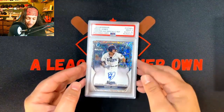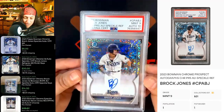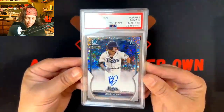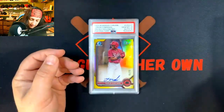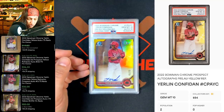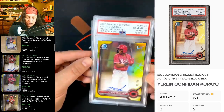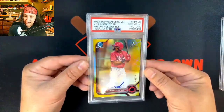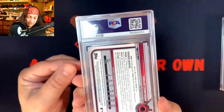Another fire one here — Brock Jones. Mint 9 on the card, Auto gets a 10, numbered out of 299. Very nice. Next up, 2022 Bowman Chrome Yerlin Confidon, yellow out of 75 — 10-10 on this. Very nice.